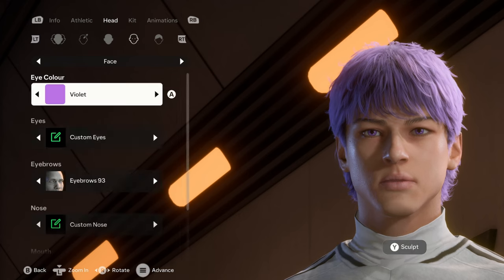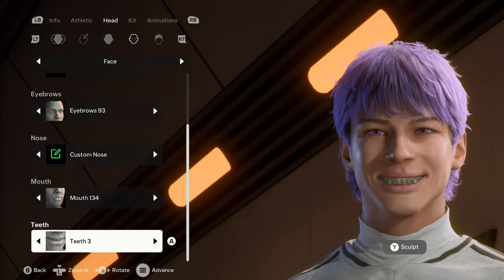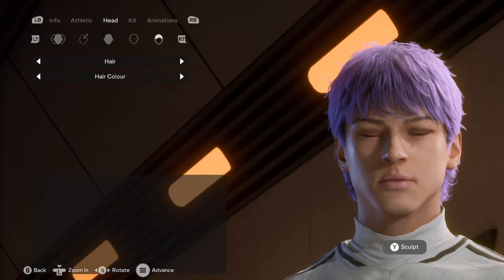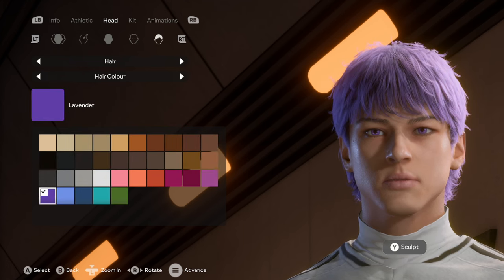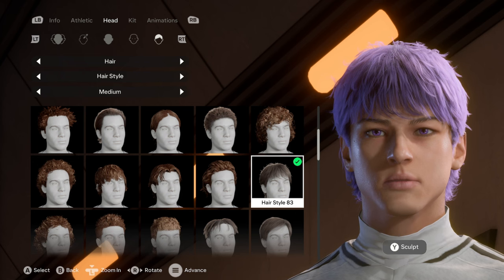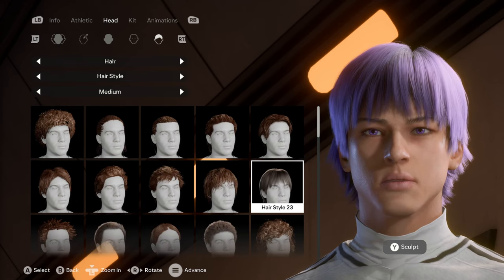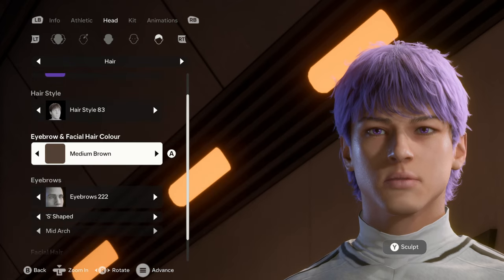That's pretty much all the advanced sculpting. The mouth is 134 and the teeth is three. For his hair, the hair color is lavender — that's the one right beside periwinkle and plum, on the last row of hair colors. The hairstyle is 83, which is a newer hairstyle — it's kind of like a rougher version of a similar style and it looks really good.